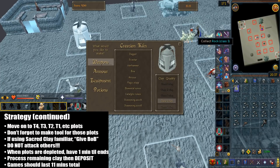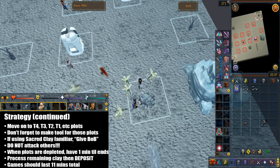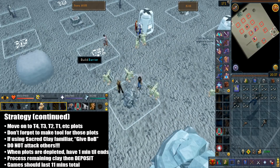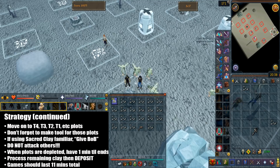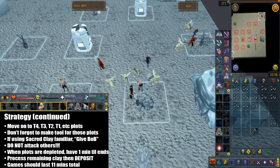The main strategy is just to deplete all the plots as fast as possible. If you're using a Stealing Creation familiar, the give beast a burden option really helps save the number of trips to the kiln. You do not want to attack other players because you will get kicked or banned from the FC — this is meant to be a non-combat game. Once all the plots are depleted, there's one minute until the game ends. Make sure you quickly process your remaining clay and deposit everything before the timer expires. You can use the clay deposit scroll to deposit all items in your familiar's inventory. Depositing rewards significantly more points.